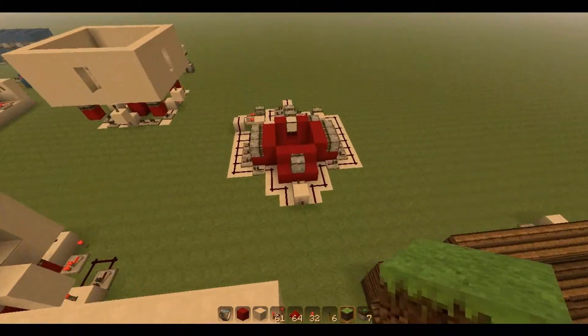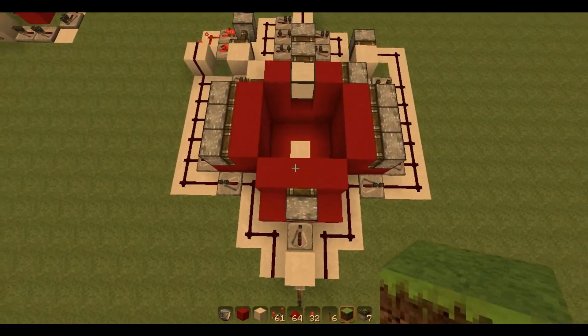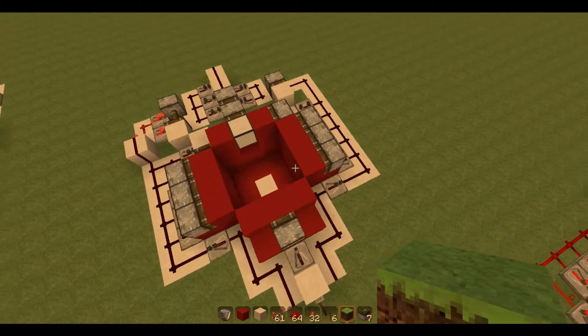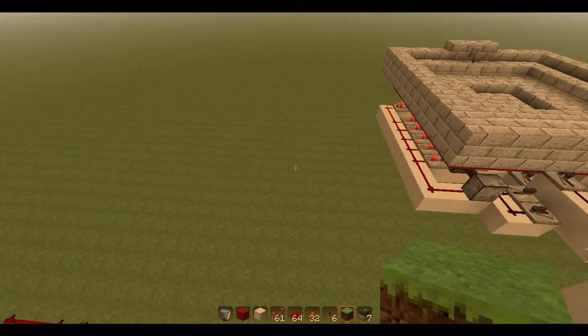Over here is the footprint for the trapdoor. As you can see, it is quite compact. The dimensions for it are 11x13x2, so it doesn't take up that much space. Okay, let's get building, shall we?